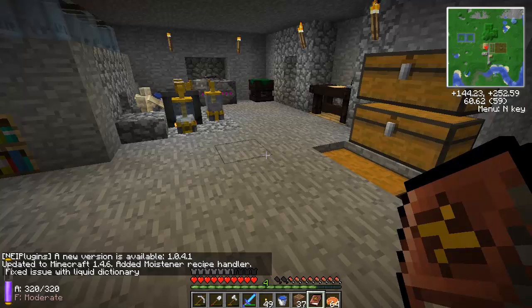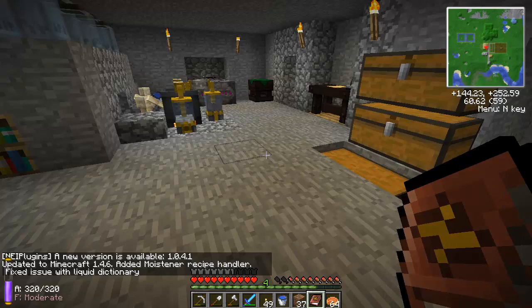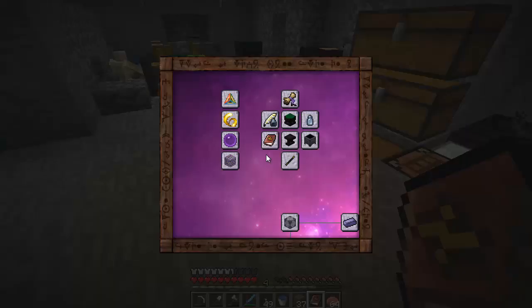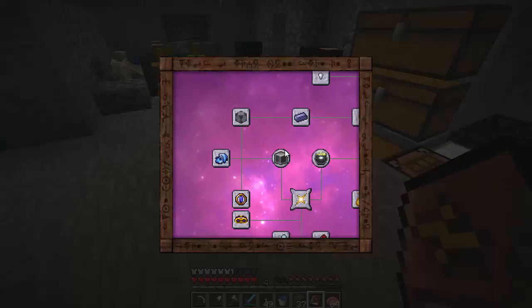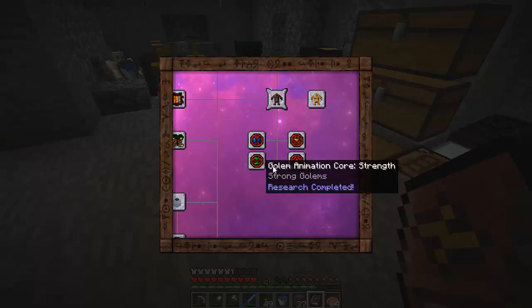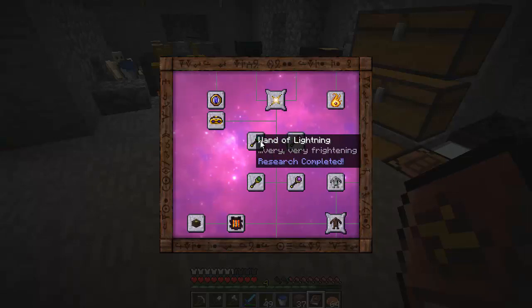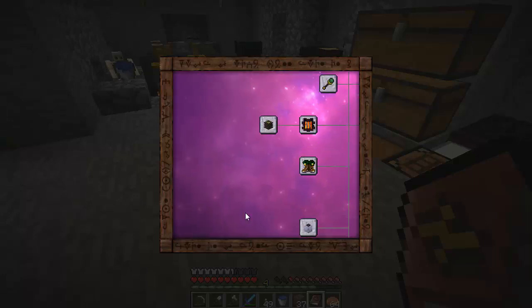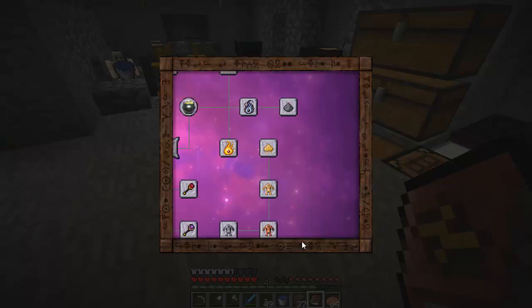Hello everyone, FunShineX here and this is episode 12 of the Magic Stick, my Feed the Beast Magic Pack Let's Play. In between episodes I went ahead and got the rest of the Golem animation upgrades and got the lightning rod researched. So I have everything visible, at least, researched.